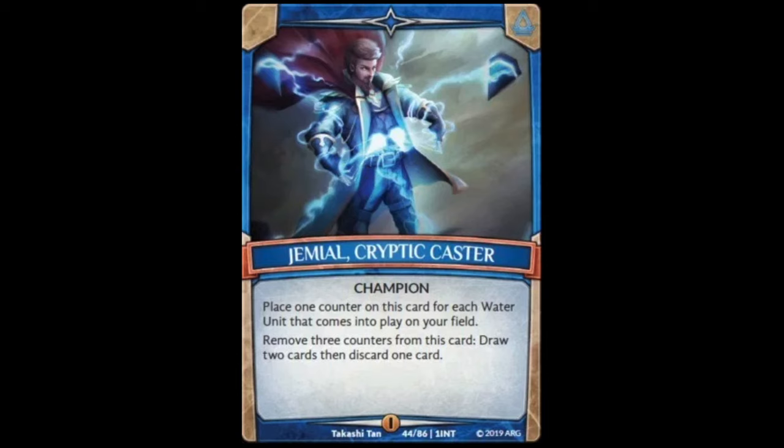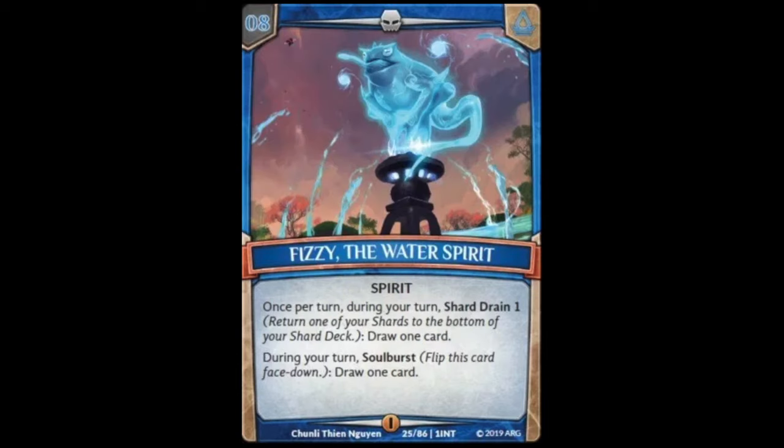We also need to look at the spirit for water. The spirit for the water element is Fizzy the Water Spirit, and her effect reads: once per turn during your turn, shard drain one to draw one card, or during your turn soul burst to draw one card. So you're drawing cards by shard draining — putting one of the shards on the bottom of your shard deck — or you can soul burst it to draw a card. Pretty straightforward but still a very good spirit.